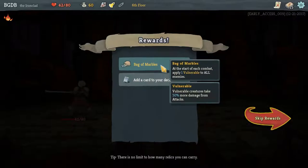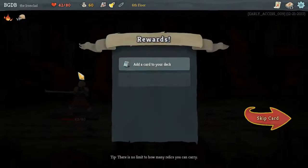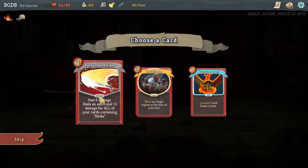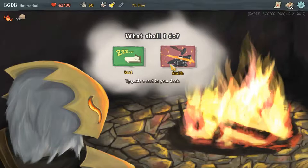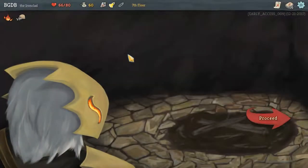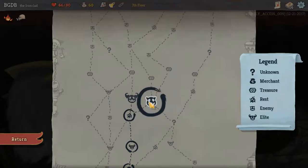Bag of Marbles — at the start of combat, apply one vault. That sounds real great. Relics are found throughout the spire, great unique bonuses throughout your run. Barricade — block no longer expires at the end of your turn. That is amazing! I need that card. We definitely have to rest so we're definitely going to rest. Upgrade your card or heal for 30% — I need to heal. I think I'm a bird, I don't know what I am. I don't feel like dealing with another elite, so I'm not going to, because that sucked.